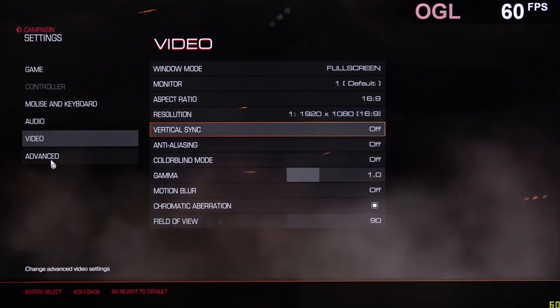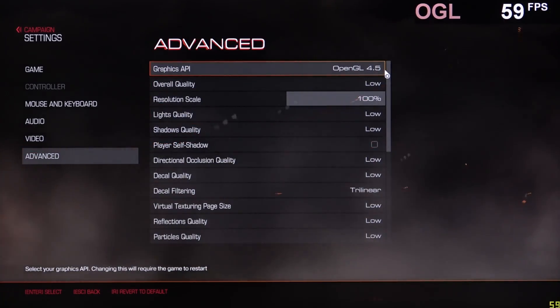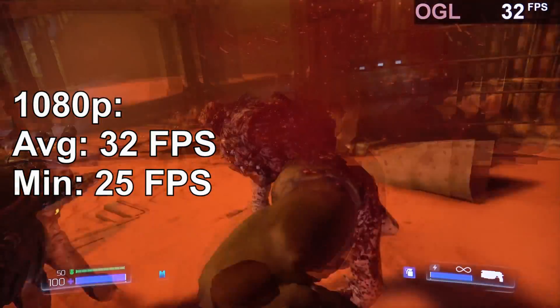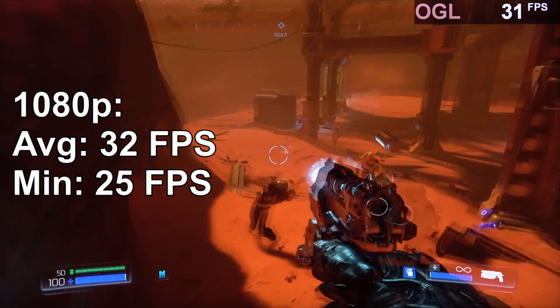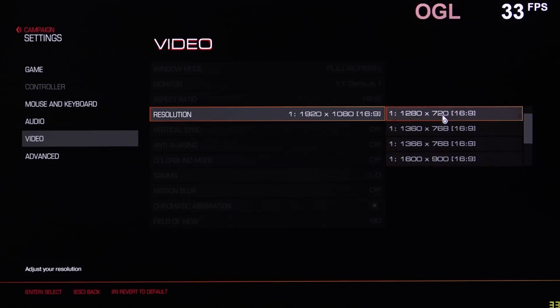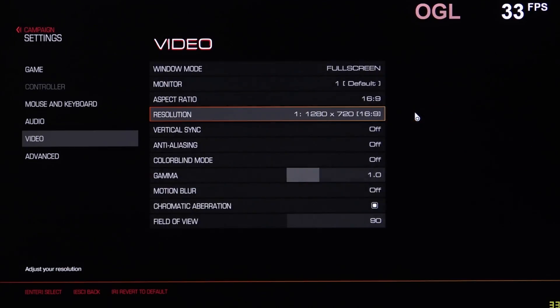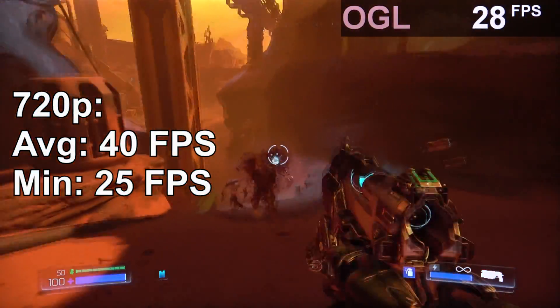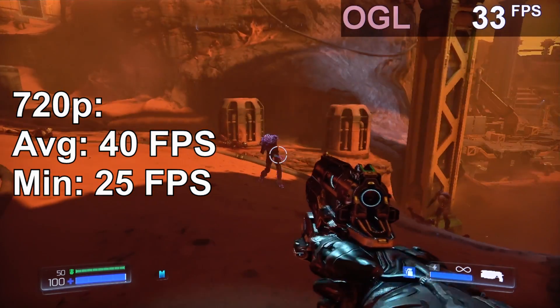Let's take a look at Doom with the OpenGL API. Again let's stick with 1080p at first. Unfortunately I considered this to be a bad experience — quite laggy and stuttery. So I'm gonna lower the res all the way down to 720p. And while it is still not the optimal gaming experience, 40fps is what some people do consider playable after all.